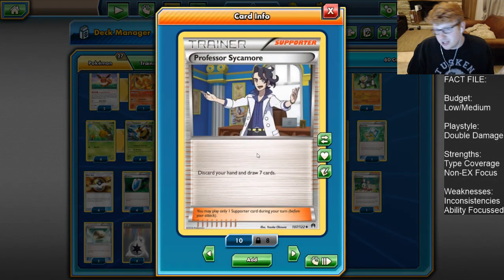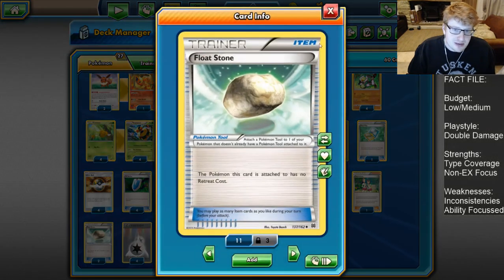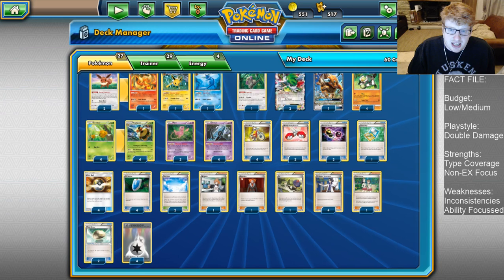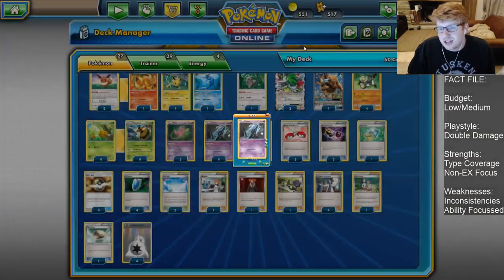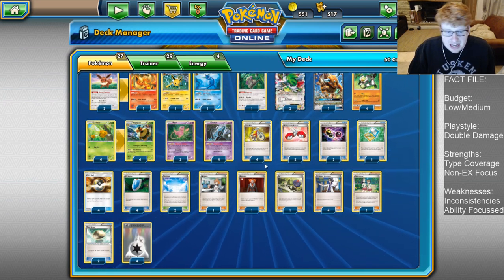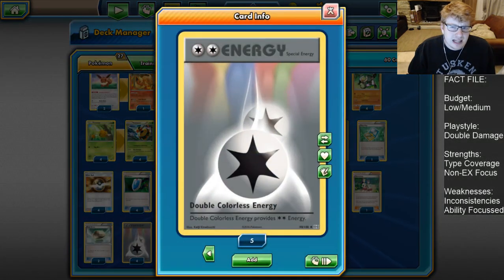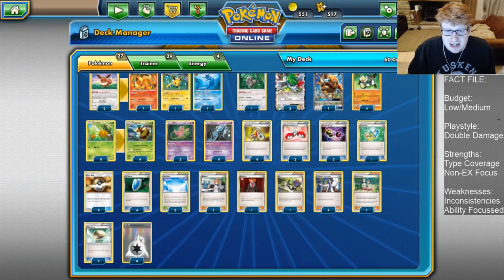Professor Sycamore is still very important — gets rid of Pokemon as well, extra benefits on top of everything else. We're playing 2 Float Stone, important for Tauros and Oranguru because they're chunky, and just in general if anything gets caught in the active — like if we lead Unown — we can Float Stone up and retreat without spending our attachment for turn. And speaking of attachments, 4 DCE is the only energy we play. The entire deck functions off DCE.